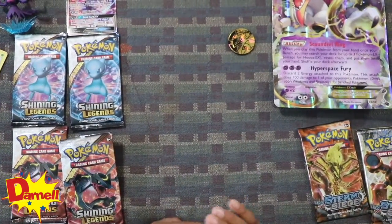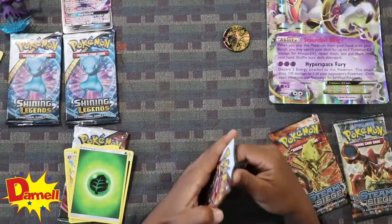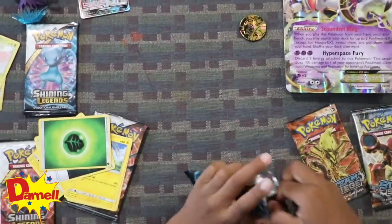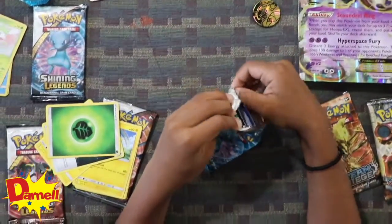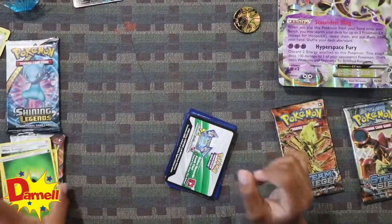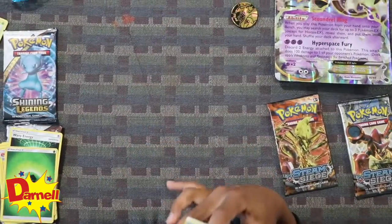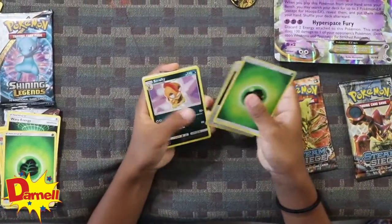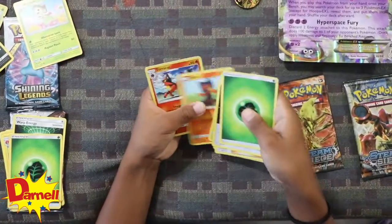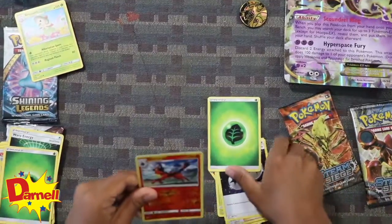I think now Darkrai is winning for getting two — one legendary card but not in EX form, but also one mystical. Let's go over here. So let's open this one. One, two, three, four — ooh, we have Mimikyu! Just got this card. That's nice.